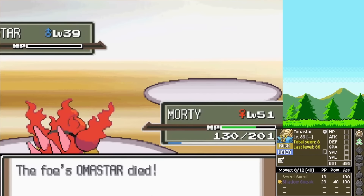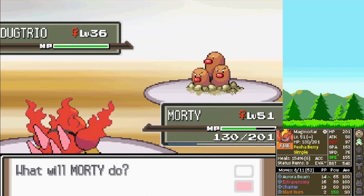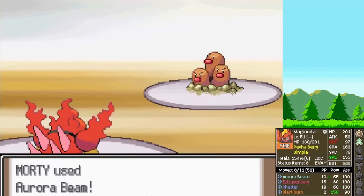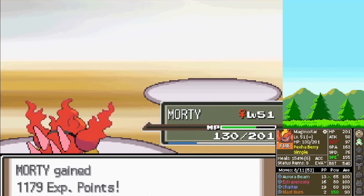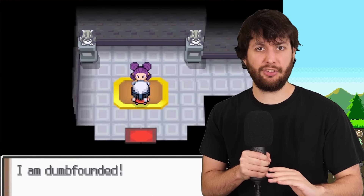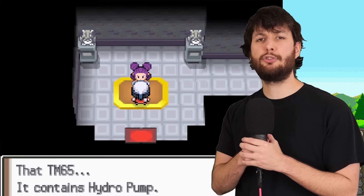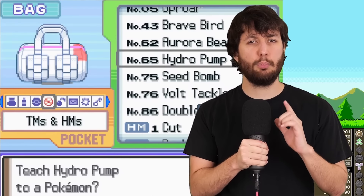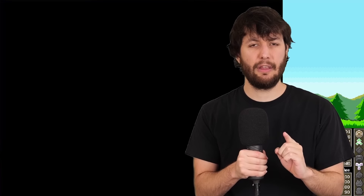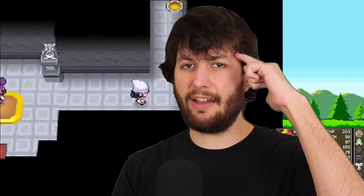Fantina's final Pokemon is Dugtrio — 405 BST is just not going to cut it. With one final laser we defeat Fantina, which leads to another Gym TM — another chance to get a special attacking boosting move. She gives us Hydro Pump, which is an interesting move and Morty can learn it. I hold off on it for now but always have it in the back of my head.